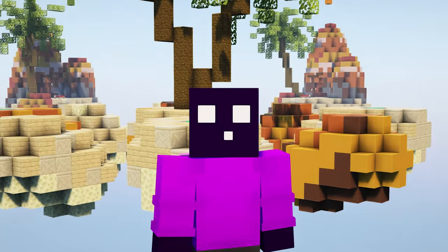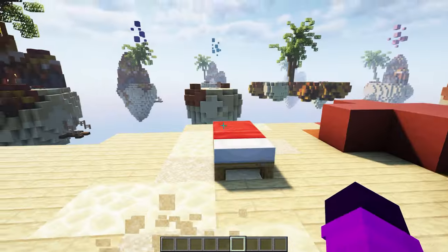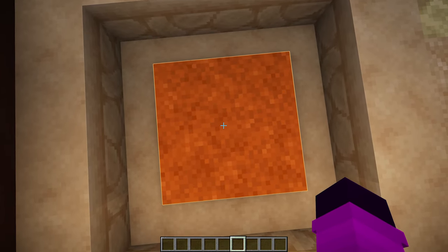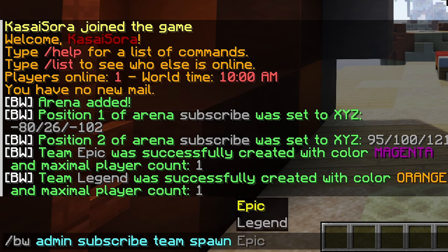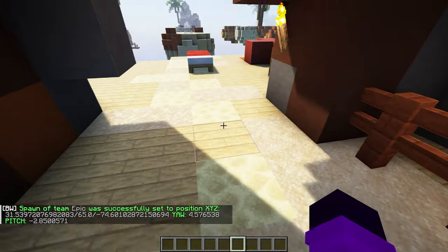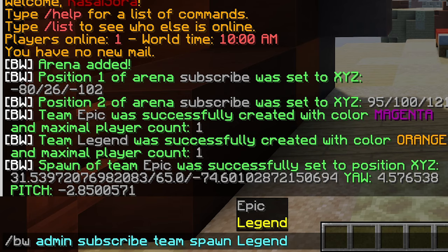We now have an arena and some teams. Next up, we're going to set spawn locations. I've created a magenta team area and an orange one. Let's go to magenta first — I'll stand on the location where players should spawn when the game starts. Then type /BW admin, the name of your arena, then 'team spawn', and the name of the team. So in this case it's going to be 'epic'. Press enter, and the spawn of team epic has been set. Then we'll fly over to orange and do the exact same thing for team legend.